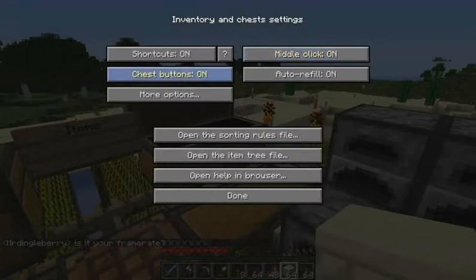This mod can get a little complicated if you want to make it that way. For example, it has an item tree file that tells you how items stack, and you've got sorting rules which tell you how to set up a button press to automatically set things. Some of the guys have it set up so their sword automatically goes to the first slot, torches to the last slot, and pickaxe to the second. So if something happens and they die, whenever they come back they grab their stuff, press the button, and their items are in the right area.